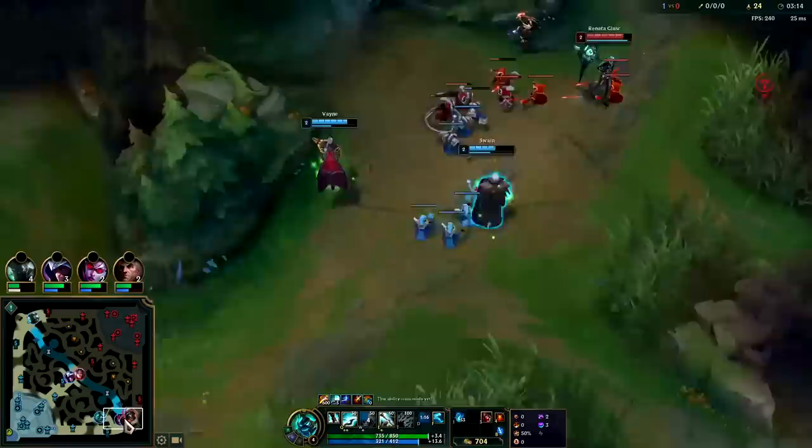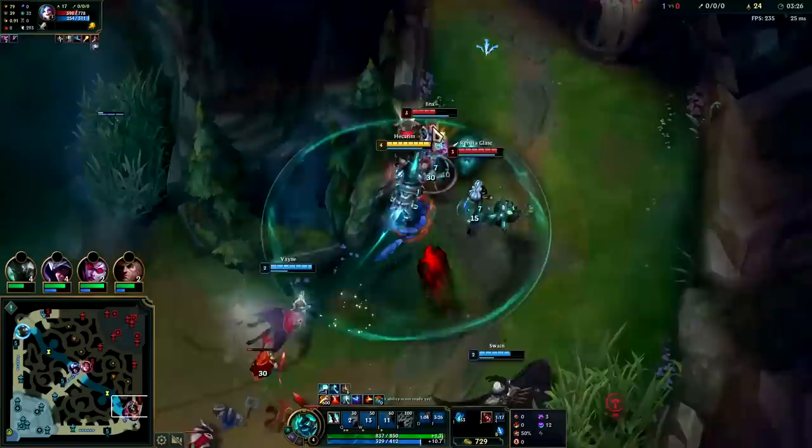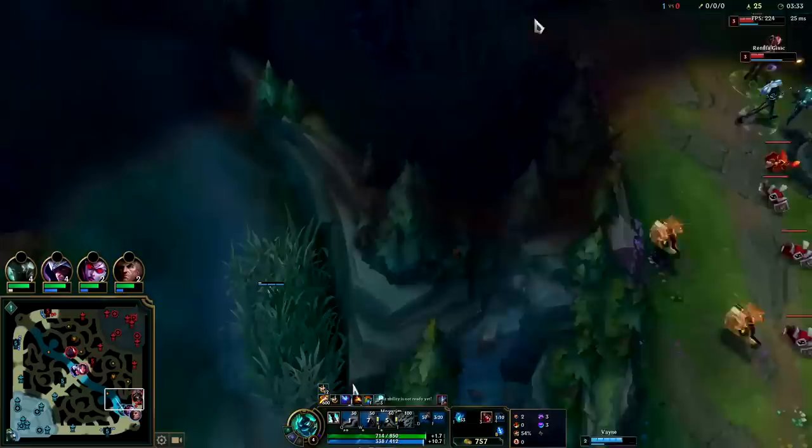Finished 3:11 full clear. Swain's claw is on cooldown — these guys are probably going to play up because of it. Ghost! Gotta get behind her. Swain completely whiffed his claw. It is what it is — I got Jinx's flash and might have also gotten her heal. Looks like Scion's top side.